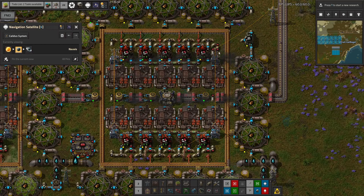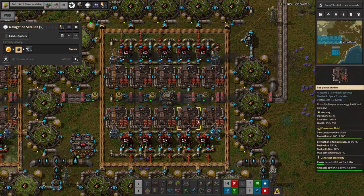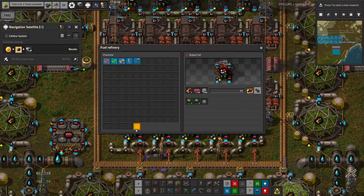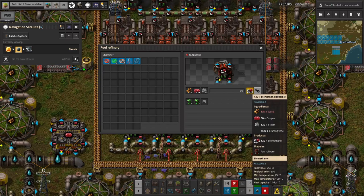All this wood created on these belts is used for one thing - it's transferred into these fuel refineries. This uses the biomethanol recipe, which takes in wood, oxygen, and steam and produces biomethanol.